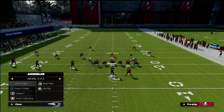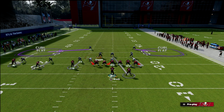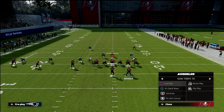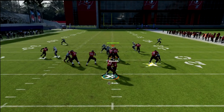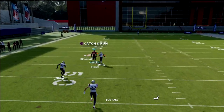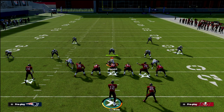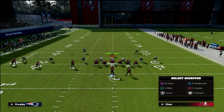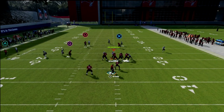Let's say they go to suppress man with purples and user the middle of the field. If you get a win off the line of scrimmage with Godwin, you can just pass it and give the whole outside of the field a throw. This coverage — Mike Blitz 3, user in the middle of the field with two purples — is becoming very popular and is one of the easiest ways to run defense in this game. That's where the drag route is really underrated.